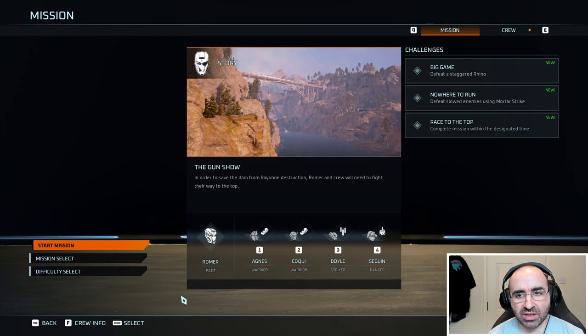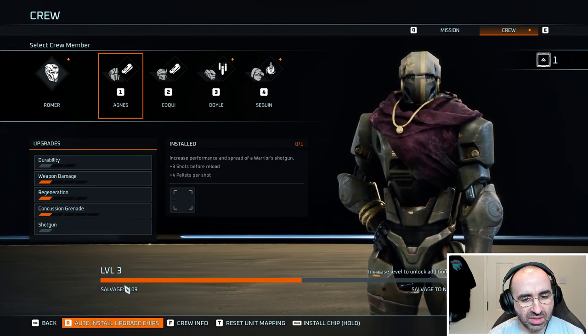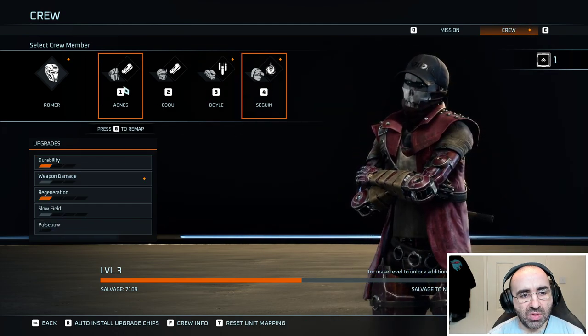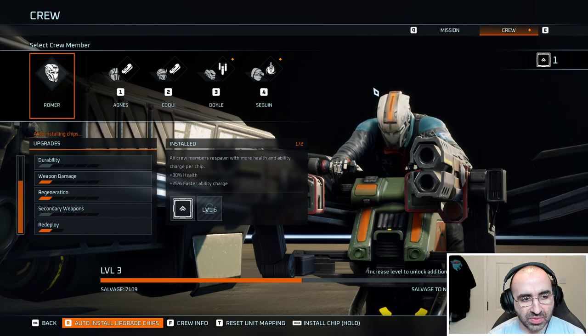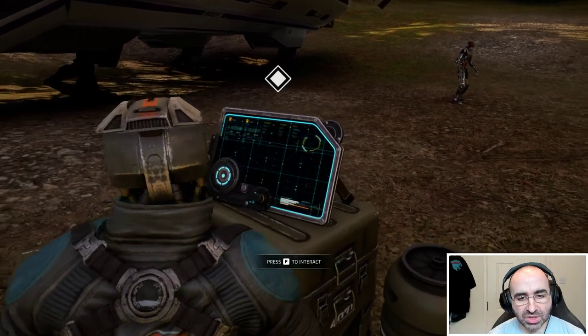Let's say we want to get ready to start a mission. Up here at the top right, we have the mission and we have different challenges you can accept from talking to the different NPCs that tend to be around the starting hub, and then you have crew. Crew are your team members. You can look through each one, customize their abilities, and install chips that you find throughout each of the missions to upgrade their skills. I recommend especially when starting out to just do the auto install chips at the bottom — hold R and it will install all available chips. So you don't have to think about it too much.